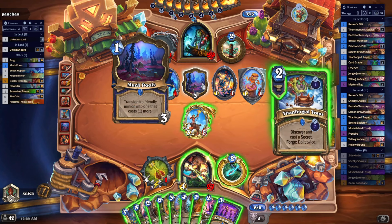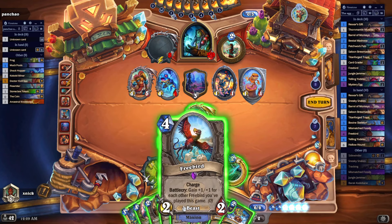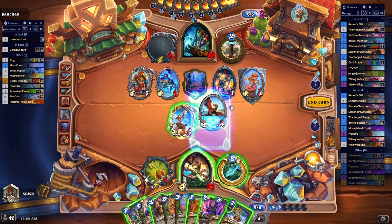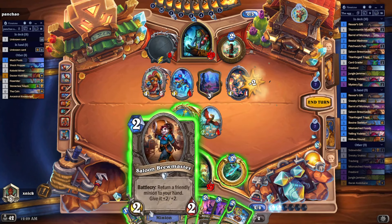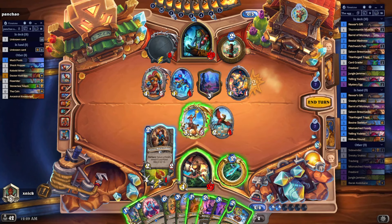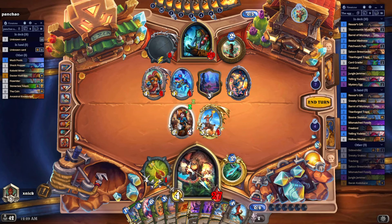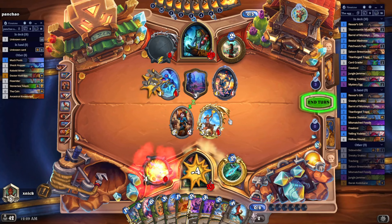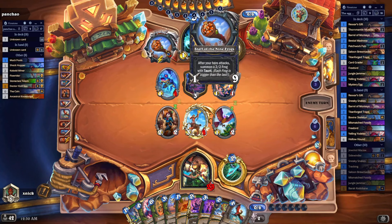The opponent is holding on to the evolution trap, which is kind of cool. Let's charge-bait with this body, then bounce the Free Bird back to our hand. I'm going to be needing some minions on the board. There are going to be some frogs appearing out of the opponent's weapon.